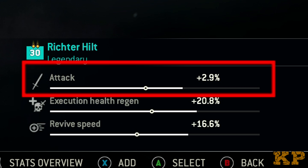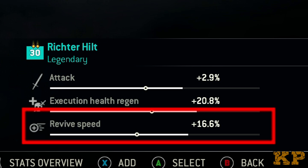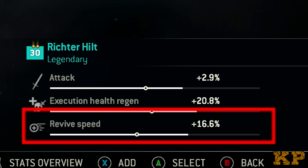Next is the hilt. My attack is pretty high. Execution health regen is really high because when you're in the middle of battle you're able to fight longer and stay away from objectives — when I execute somebody I get probably about half to three quarters of my health back. Revive speed is very important in Dominion. I used to have it all the way down and my execution health regen all the way up, and it would take 10 to 12 seconds to revive somebody while an enemy ran up on me. Now it takes about four to five seconds, which is much better. I'm able to be a team player, get my teammates up, and keep the battle going.